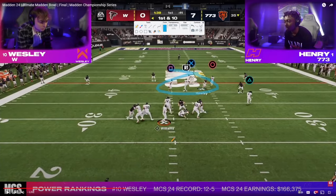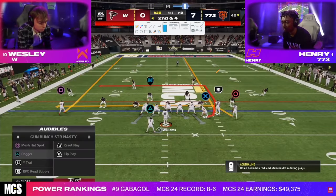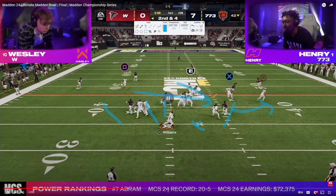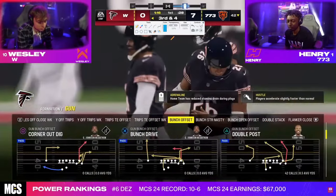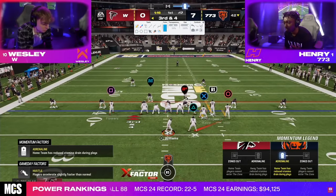You try to basically constrain the space the receivers have to work with. One way you can do that is through sending pressure, because when you're in a compressed set, it's kind of hard to beat the blitz. Wesley goes for the same bomb Henry's going for, but he won't have time. This is really important when you play Colts — you want to have a mid-zone KO on this defender and a deep end-zone KO on this defender.